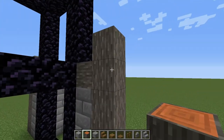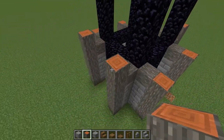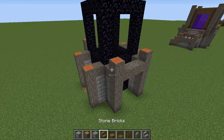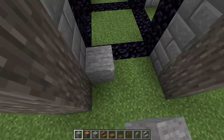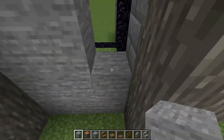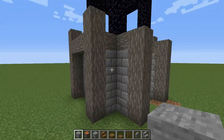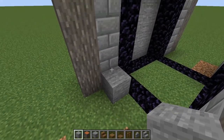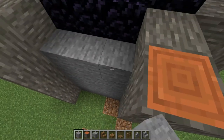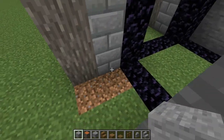Make a cross beam in the front, then another one in the back right here. Get your stone and fill in this whole area — a wall four blocks high. Make another one on this side, and another one on the other side as well.